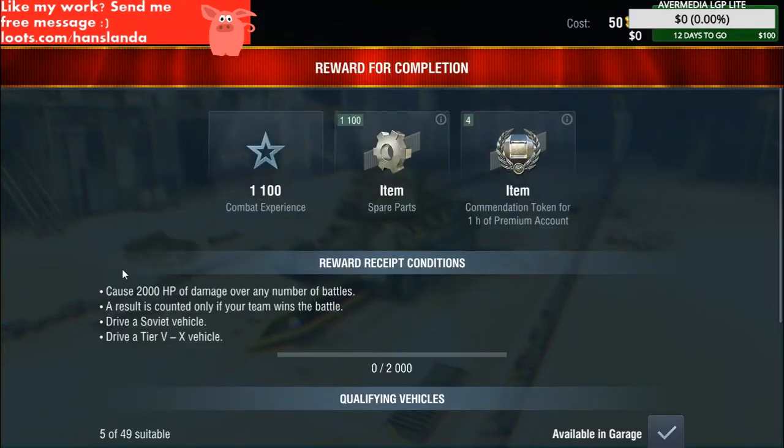And the last one: cause 2,000 HP of damage over any number of battles, and you have to win a battle in a Soviet vehicle of course — 1,100 experience, 1,100 spare parts, and four tokens of one-hour premium account. Nice.